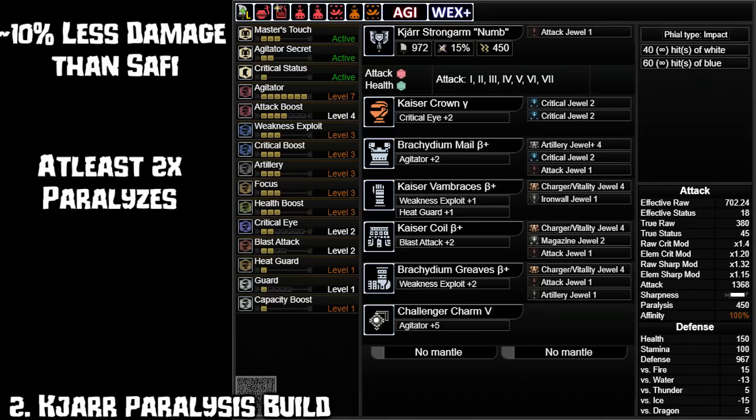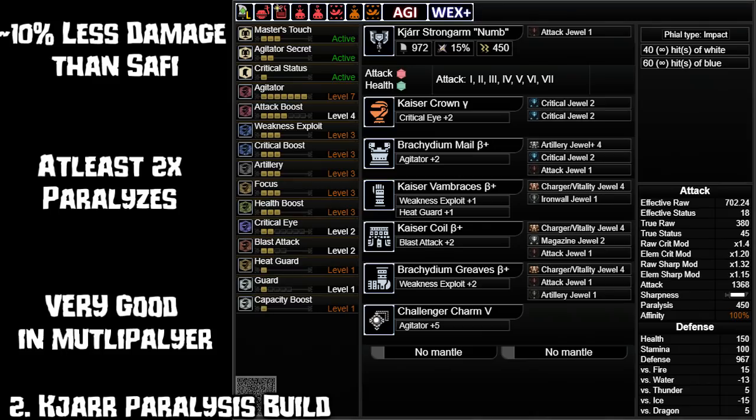You're guaranteed to get 2 paras on decently weak monsters and a lot more on 3-star weak monsters. A paralysis is one of the biggest CCs in the game and will allow you to get super high DPS for a short amount of time — about 8 seconds on like 99% of monsters, except Sinogre. This easily makes up the 10% damage loss, so para CB is definitely viable if not better for para weak monsters and definitely better than Safi in multiplayer.